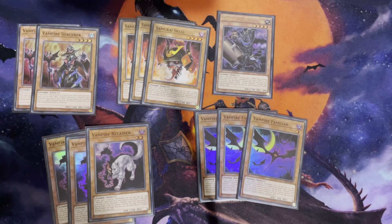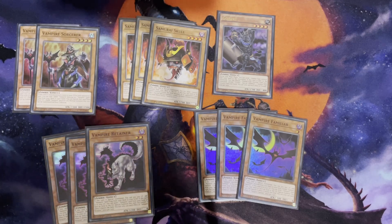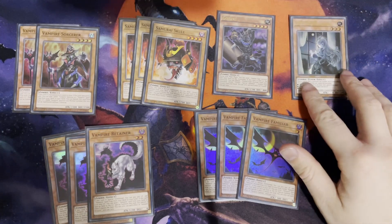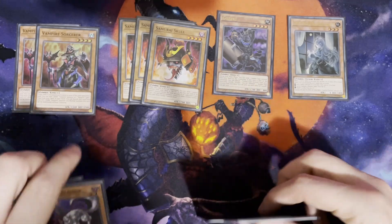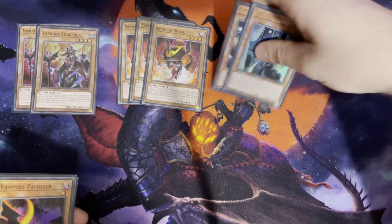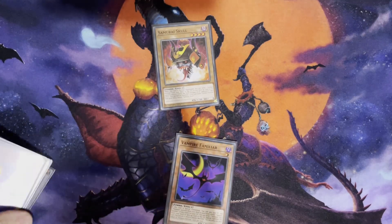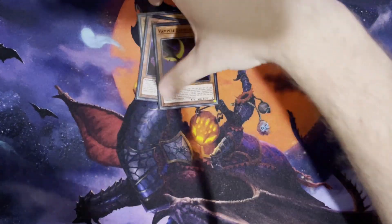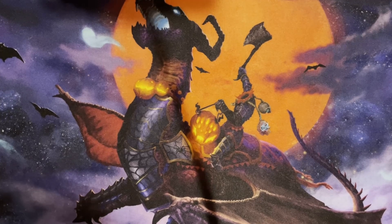I also run one Gozuki. I was originally running Mezuki as well, but I found I didn't really need it — this deck is very monster heavy as it is, so I try to keep it low. And I run a singular, in-theme, Ghost Bell and the Haunted Mansion. I just think it's kind of fun. I don't typically get to run too many hand traps, so when I get one within theme it's great. The absolute cards you want to see in hand turn one are Samurai Skull and either a Familiar or a Retainer. That's all the monsters — I'm running around 19 to 20, very monster heavy.